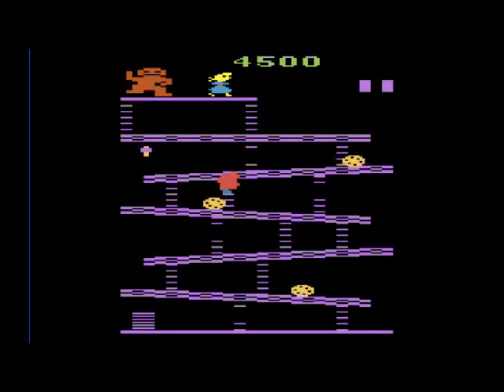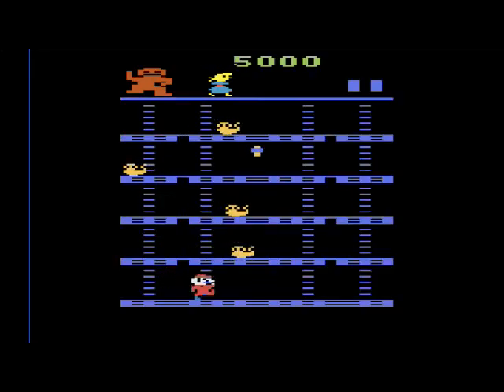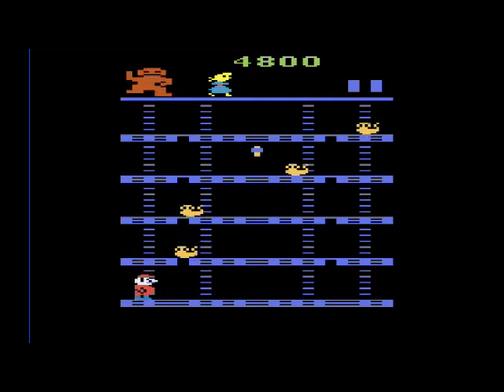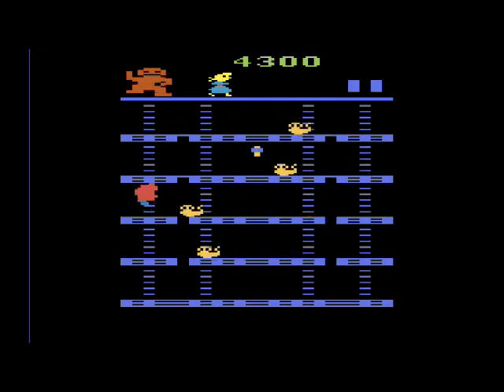It doesn't look much like the arcade, does it? Basically you're trying to rescue a girl from a big gorilla while avoiding or jumping over what are supposed to be barrels, but they look like pizzas or cookies. In the next stage you're jumping over rivets, and supposedly Donkey Kong falls to his death while you avoid fireballs — well, I guess they're fireballs, I have no idea what the hell they are.